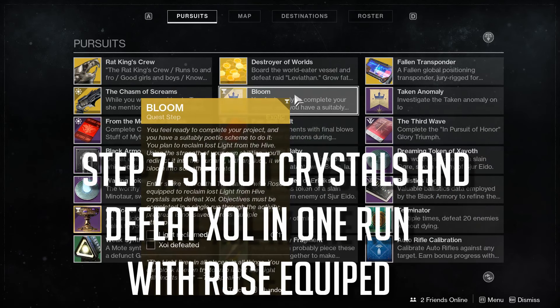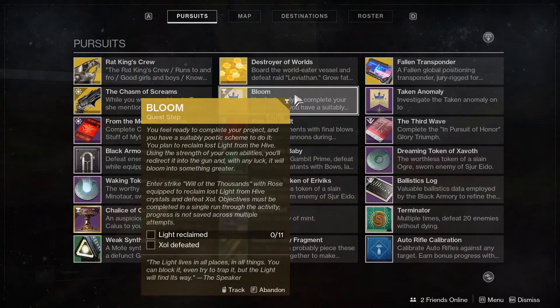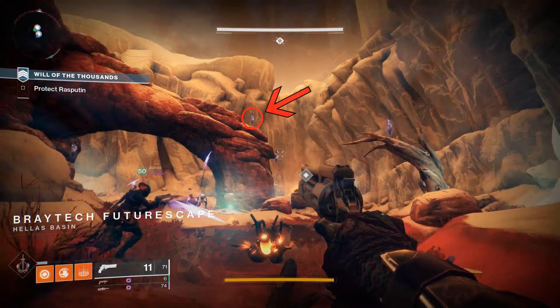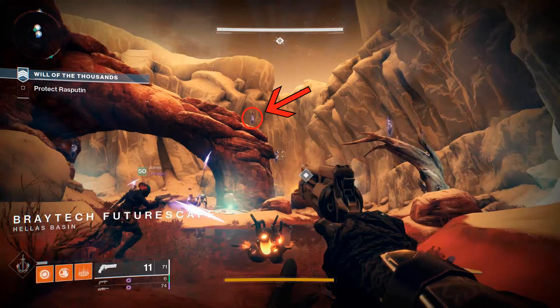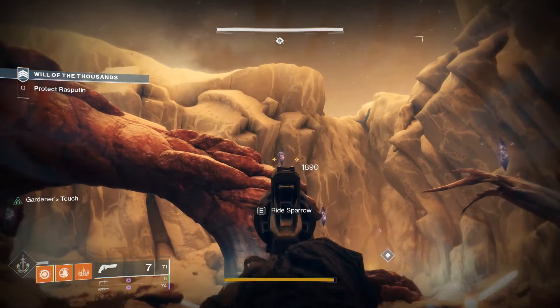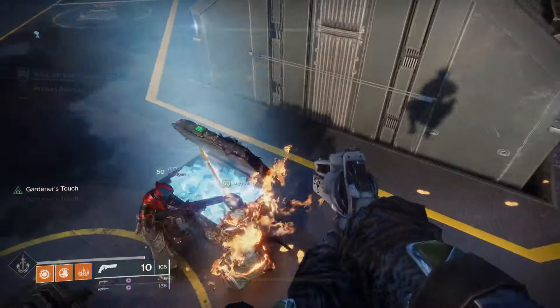The last step is to go into the Will of Thousands, shoot crystals, and defeat Xole with the Rose equipped in one run. As you can see on the screen right now, these are what the crystals look like. It's fairly simple — just run in, kill a bunch of stuff, and get your reward at the very end.